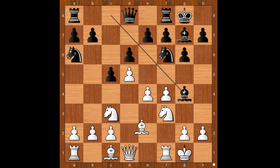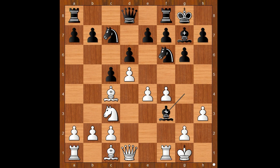White to move. Wesley So touched his bishop and bishop to e2 was expected. Instead, Wesley So played bishop to c4. Knight to c7, asking a question. Bishop takes on f3, queen takes on f3. White has a bishop pair and a stronger presence in the center.